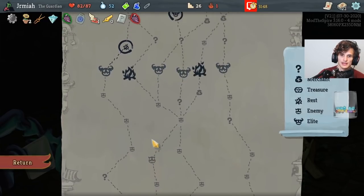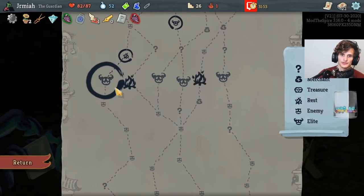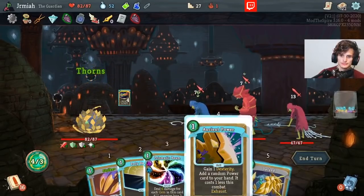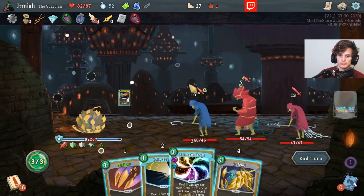I want to take the next best path where I can just do more Elites — let's save the Wing Boot. Random power, beautiful. Six thorns — gotta love it.